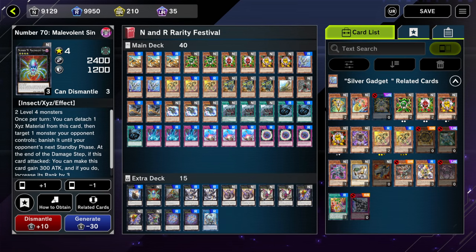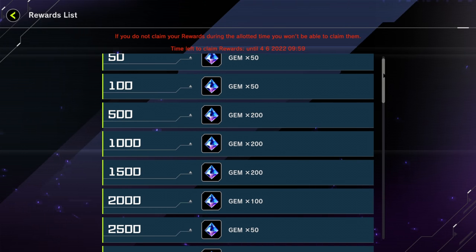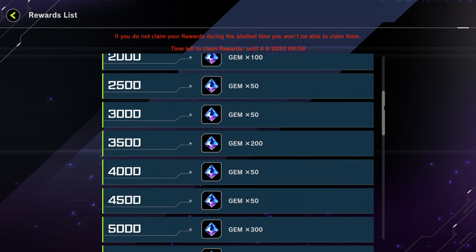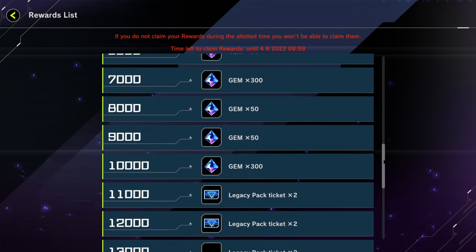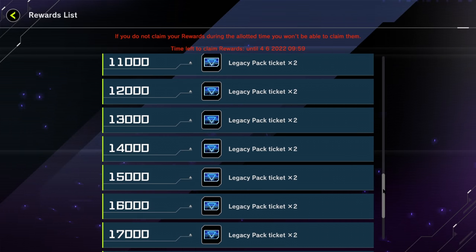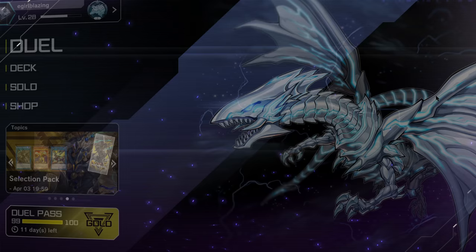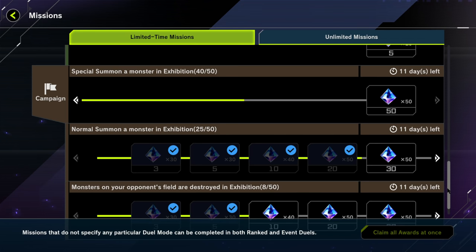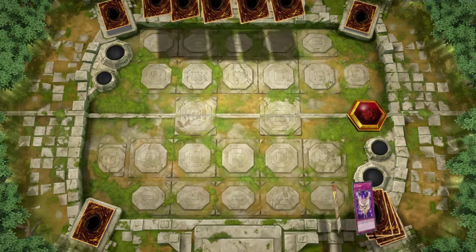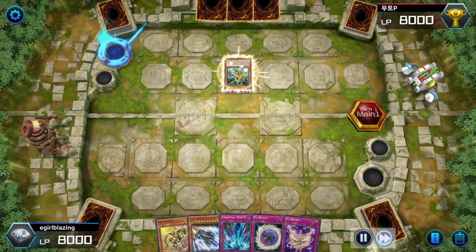Most of the gems are front-loaded toward the first rewards. I've only gone up to the first 5,000 for now, which is okay for people with limited time, but going to 10,000 isn't much further — every win is 500 points, so it's only 20 wins. After that it's just Legacy Tickets, which aren't really worth it. Also keep in mind some event gems are found in your Missions tab rather than the rewards page, so be sure to check that if you want all the gems.